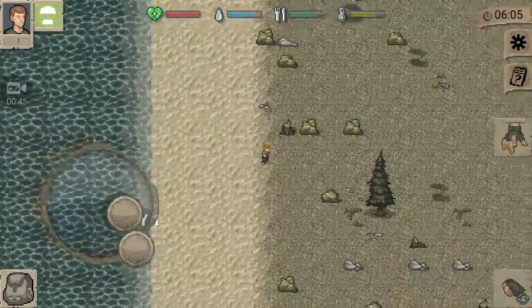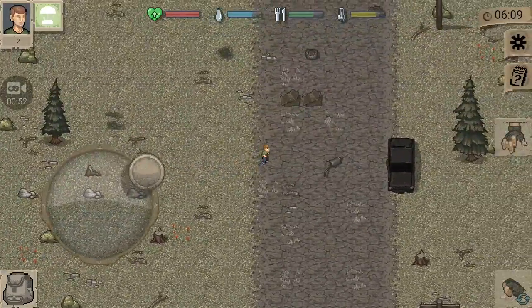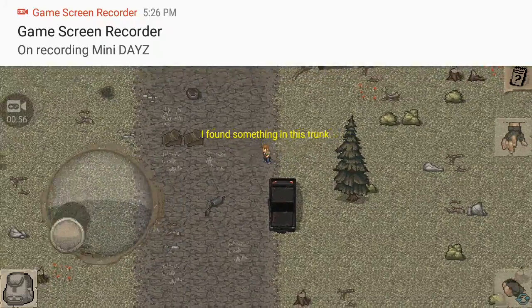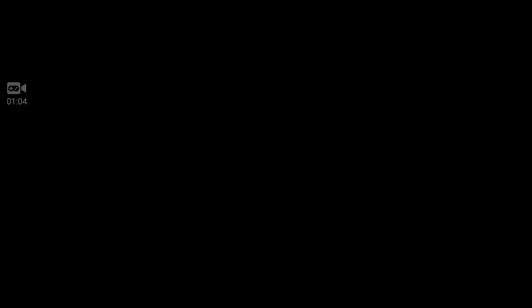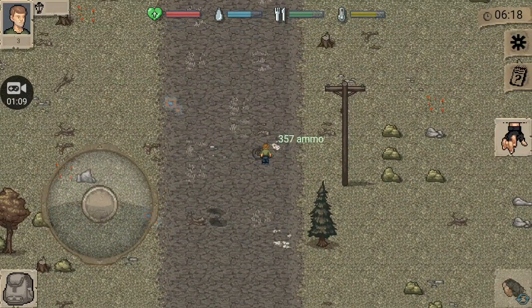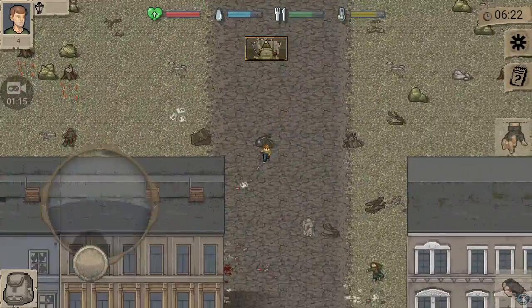So you just kind of start out with this character. Your stats are at the top there — like temperature and stuff. There's a thing for loot here. There's some ammo here — no gun, but there's ammo.